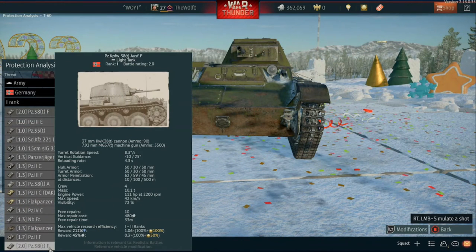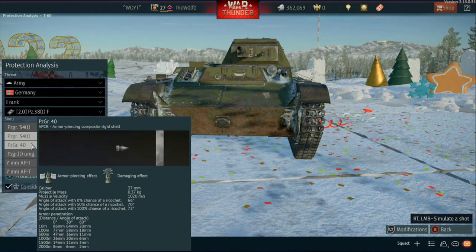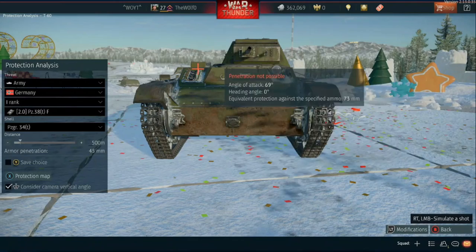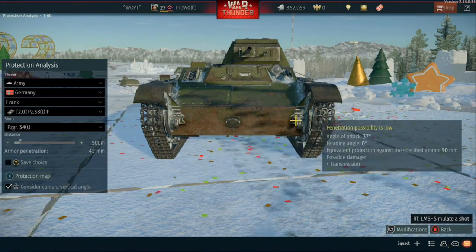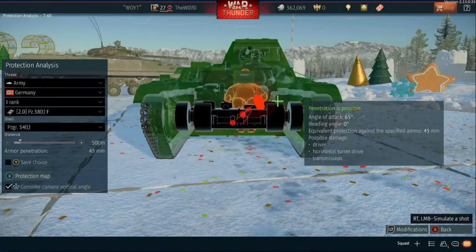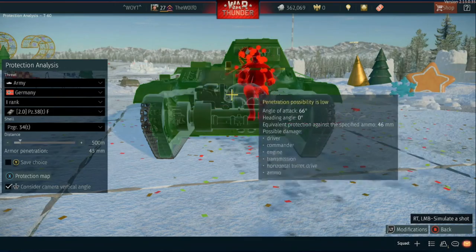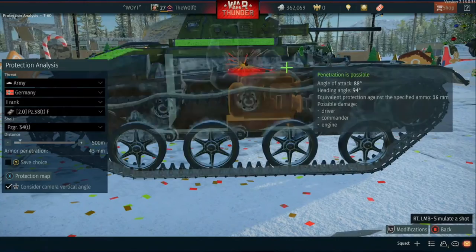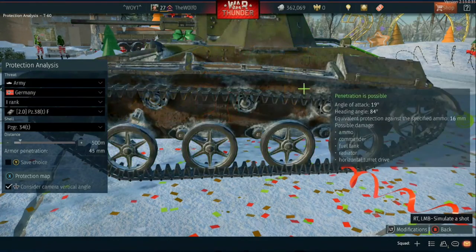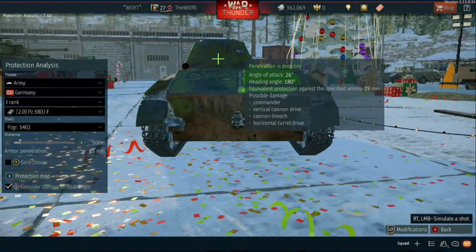Lastly we have the PZ38TF, a premium vehicle versus the T60. It has a 37 millimeter with three different shell types, mostly all APC — no APHE. You'll have some issues with the lower plate in the front and some of the upper plate. But if you hit the two kill spots in the front, you'll pretty much get it. Hit right here for one kill spot, and the other is the gun mantle between the machine gun and the cannon. On the left side, go for the commander to take out the gunner, leaving the driver to switch positions or drive away. On the right side it's the same, and you can go for the ammo. From behind, hit the back of the turret.